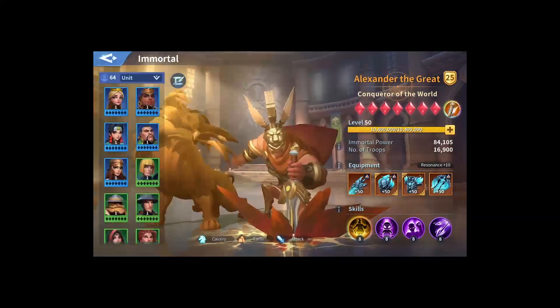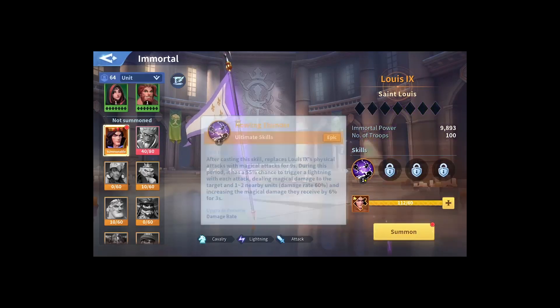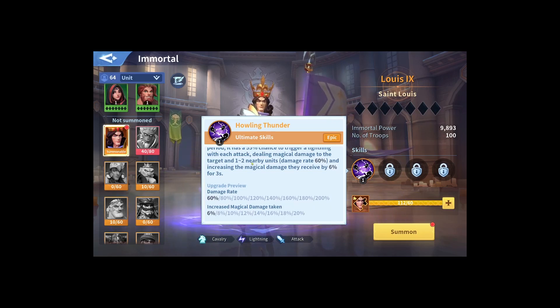Luis is a lightning attack frontline immortal. His skill is called Howling Thunder - after casting this skill, it replaces Luis's physical attack with magical attack for 9 seconds. During this period, it has a 55% chance to trigger a lightning with each attack, dealing magical damage to the target and one to two nearby enemy units. The damage rate starts at 16% and goes up to 200%.